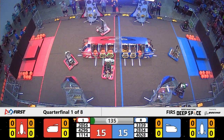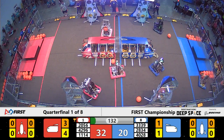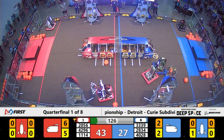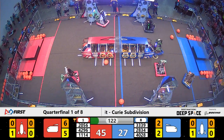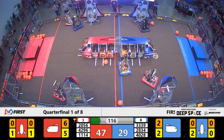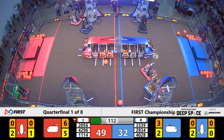Almost time for Tele-Up. It is now time for the Sandstorm to be lifted. OP Robotics lining up — they've got a cargo into the ship for the Red Alliance. Now they're headed over to their human player station to grab a hatch panel. OP Robotics is able to place that hatch panel on the lower level of the rocket, while Symbotics is doing the same on the other rocket for Red.